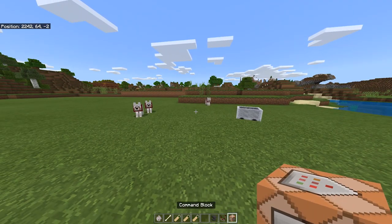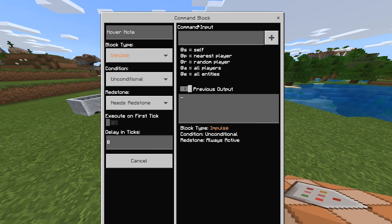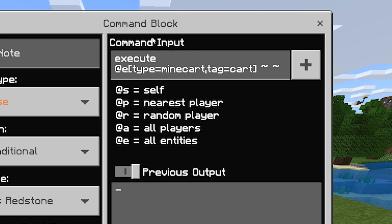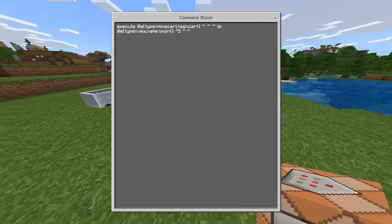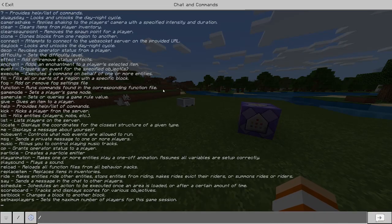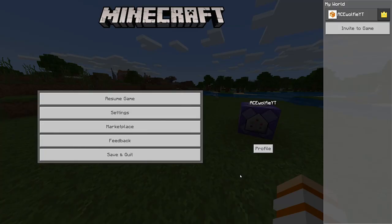Then what you guys want to do is prepare the command block. When you get your command block, place it. For this first command block, type: execute @e[type=minecart, tag=cart] ~ ~ ~ followed by the symbol and then five, then two more of these symbols. Change the command block type to repeat and always active. Then go back to the chat box and type summon vex — name the vex 'point' because we have put 'point' in this command block.